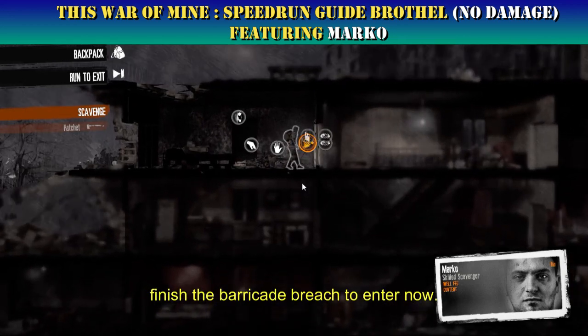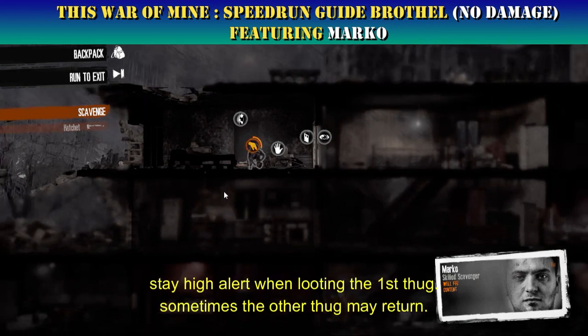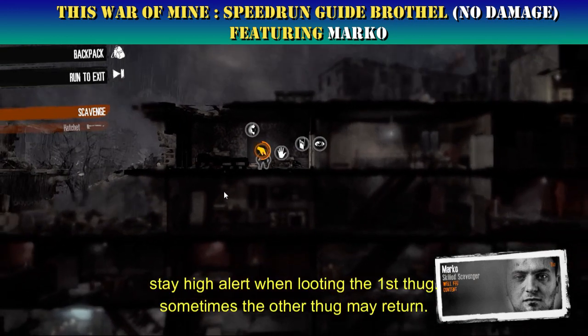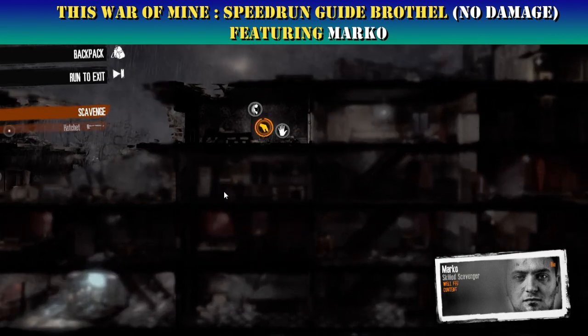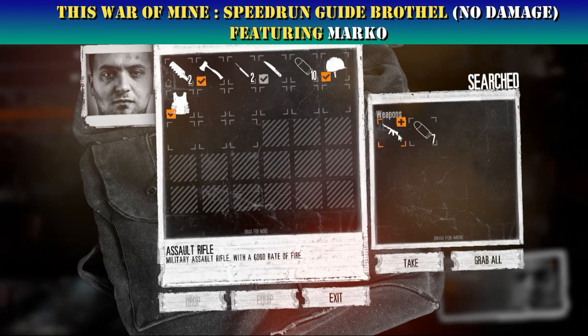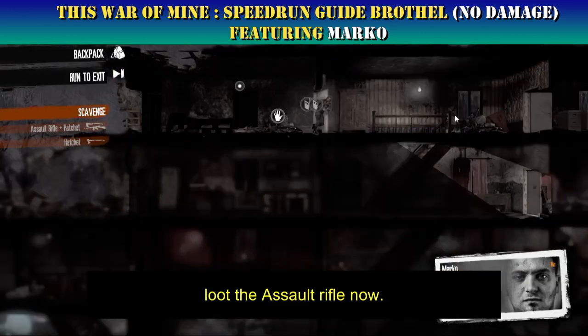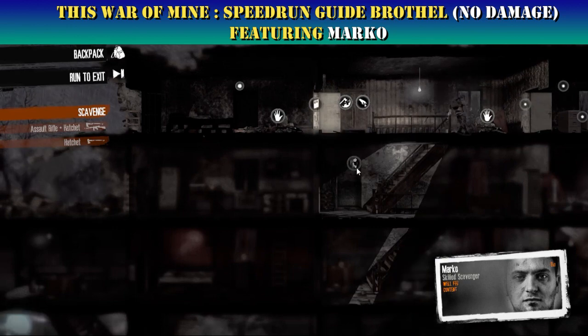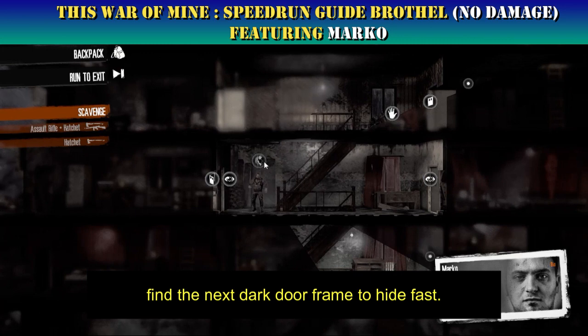Finish the barricade and reach inside to enter. Stay on high alert when looting the first thug — sometimes the other thug may return. Loot the assault rifle now. Find the next dark door frame to hide fast.